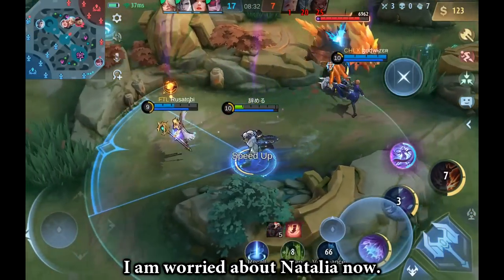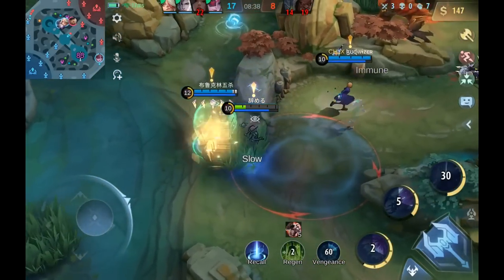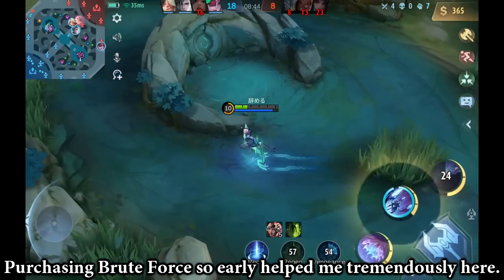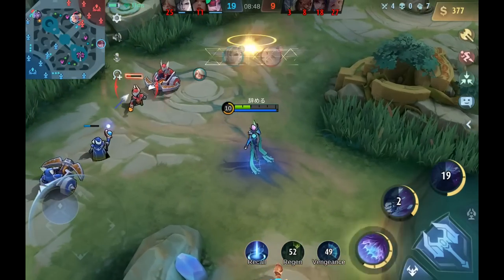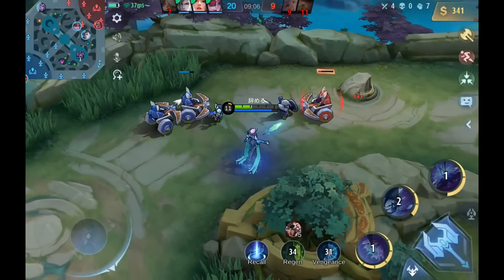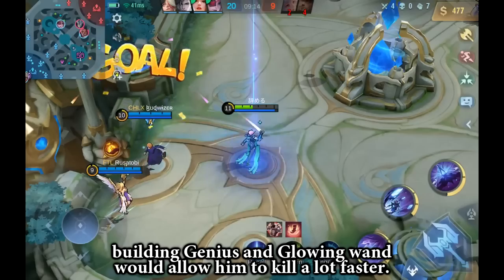I am worried about Natalia now. Purchasing Brute Force early helped me tremendously here. Since we got a magic jungler, building Genius Wand and Glowing Wand would allow him to kill a lot faster.